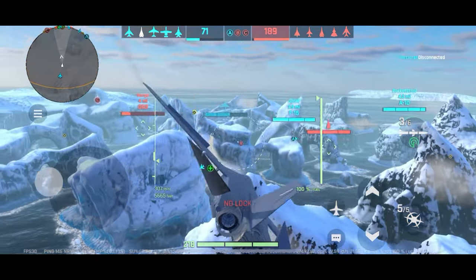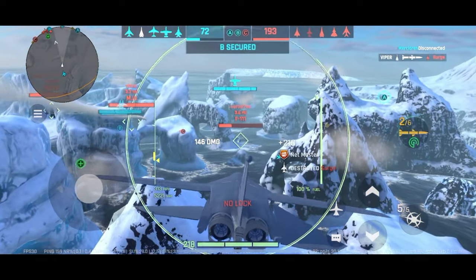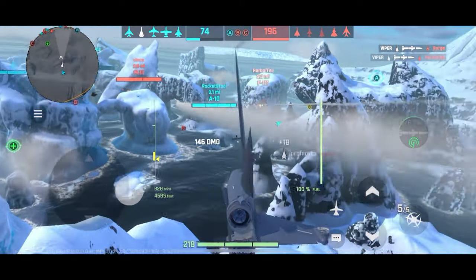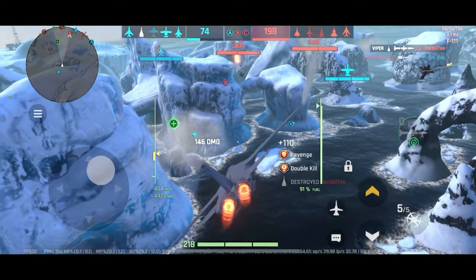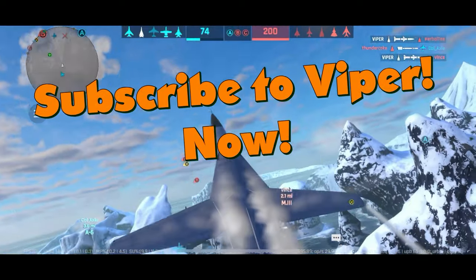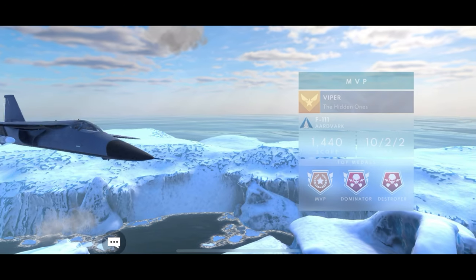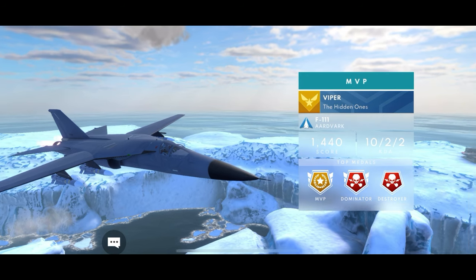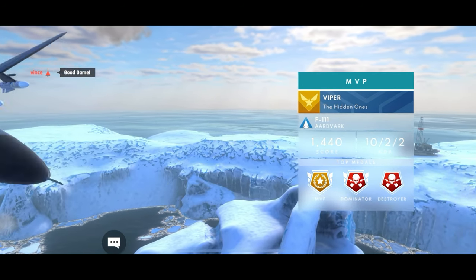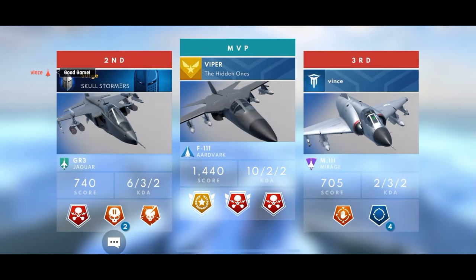Racking up as many points as possible at this point. Mirage-3 gets a missile — that's going to be a splash. F-111, also a splash. 197, 198, 199 — this is all over, but Viper comes through with an excellent flight. Make sure you subscribe to his channel, leave a like and a comment. Hopefully you liked some of these tips and I'll see you in the air. Plasma1945 is out of here — great flight by Viper: ten splashes, two deaths, two assists. Well done. Too bad his team wasn't picking up the slack.